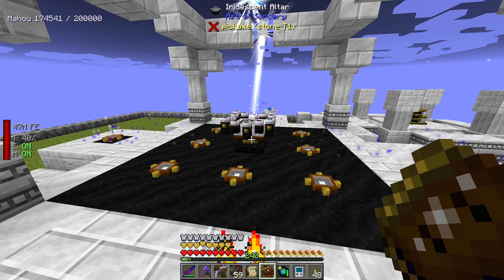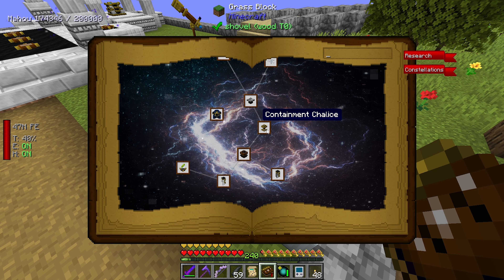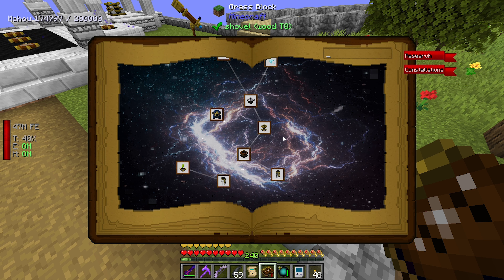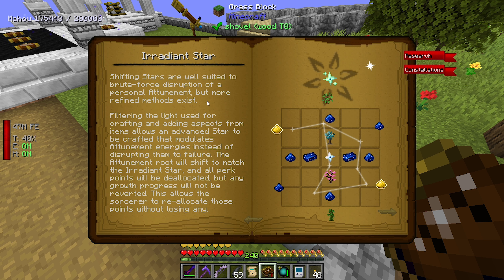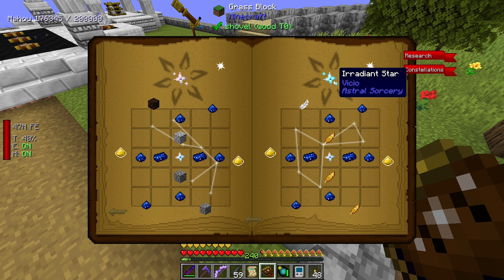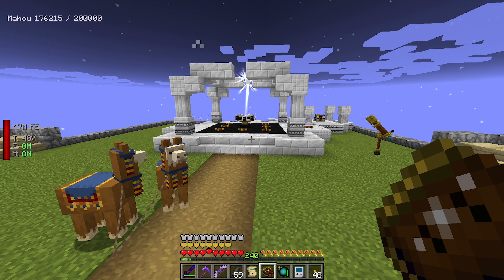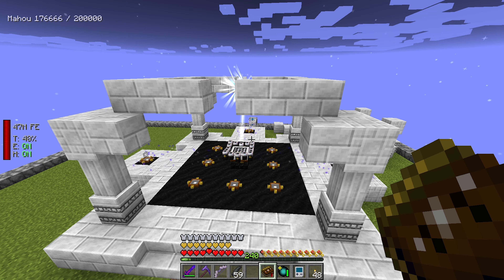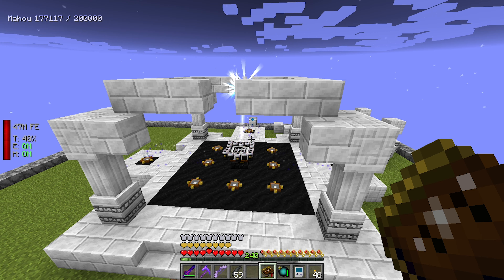The Iridescent Altar still doesn't tell me how to craft with it, and I can't really remember. But now I remember - we need a crystal attuned to Vickio, that's what we have to do. So we do need the Attunement Altar. Let me go ahead and grab the copy and paste for the Attunement Altar - coming back to me now.